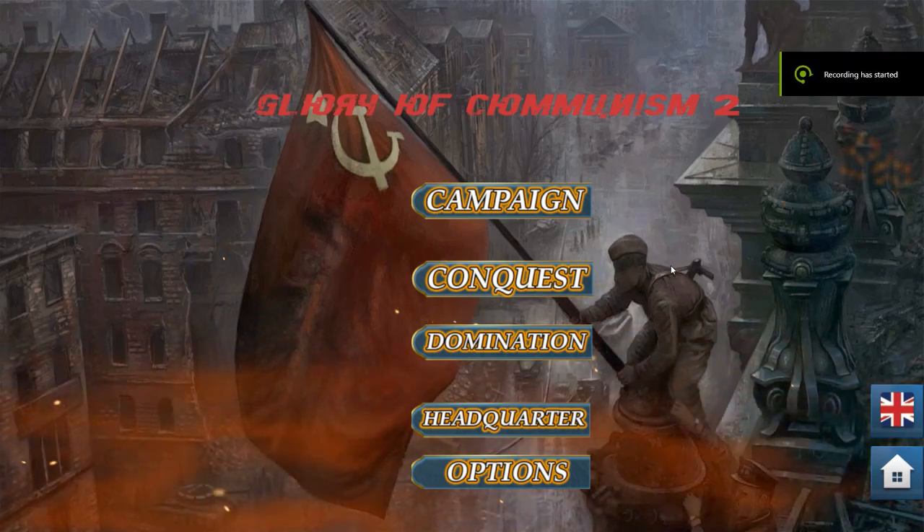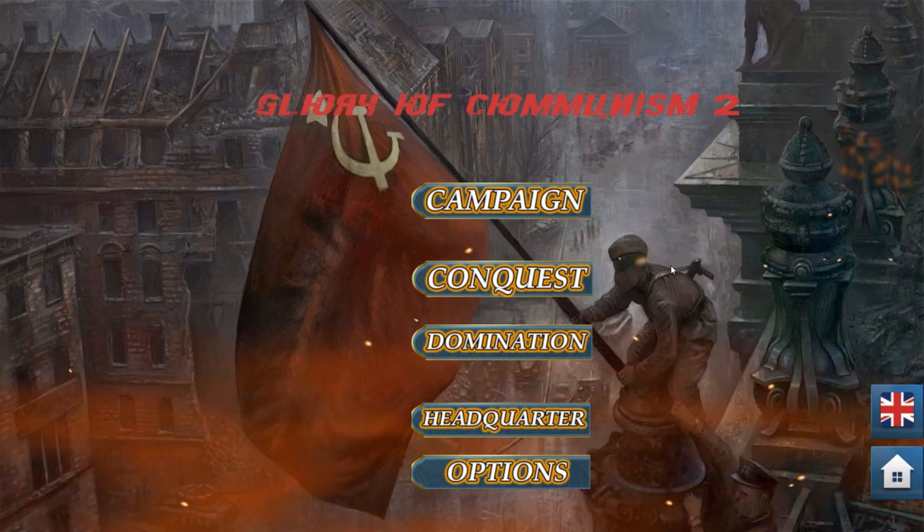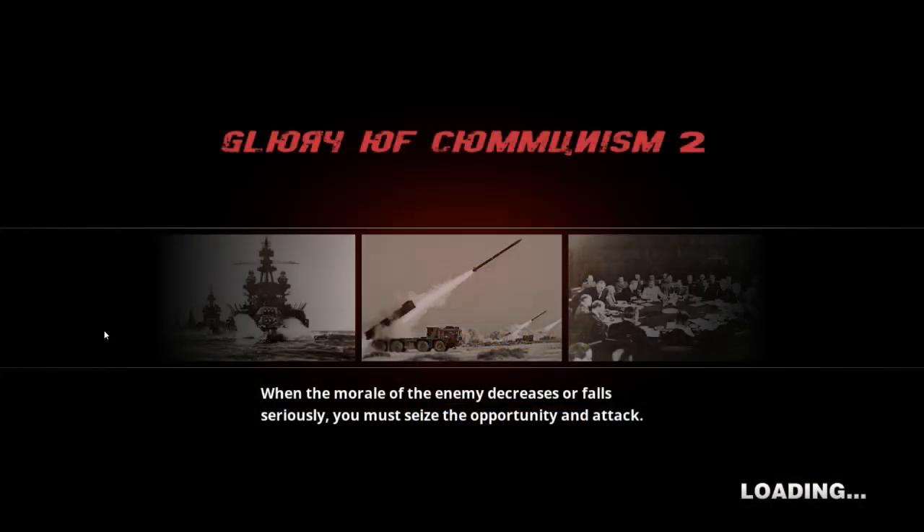Welcome back to another episode of World Conqueror 4. It's been many times since I last covered it. Today I'm going to test another faction in the 1917 scenario for the Canadian Modern mod. Last time I tested Soviet Russia — the Russian Revolution team. The main menu is still a bit rough but Canadian Modern himself is working on it. Let's go to Conquest.